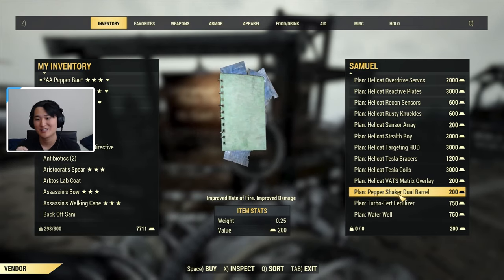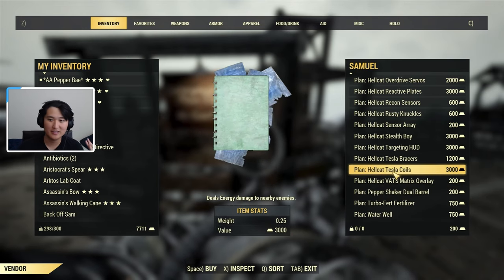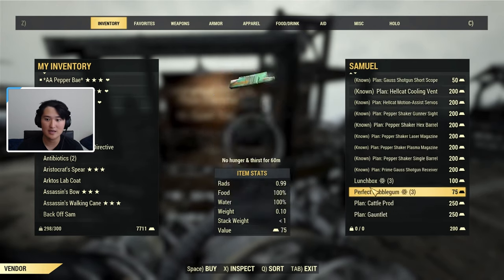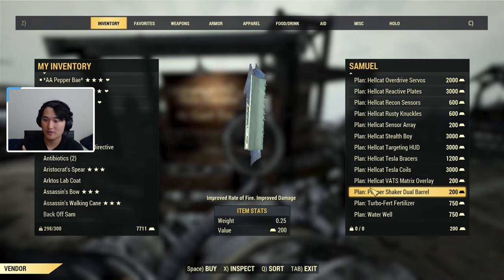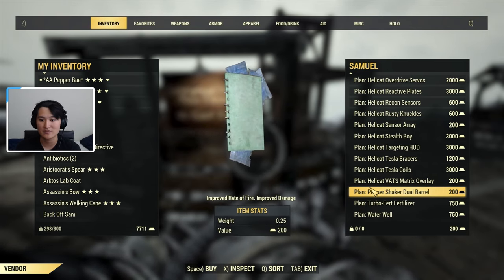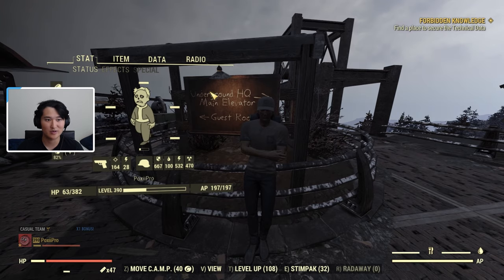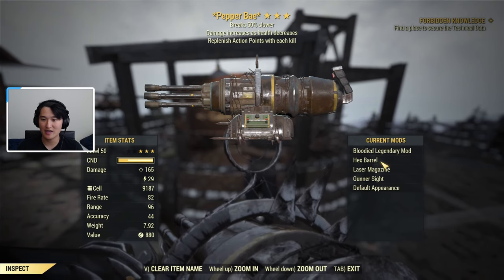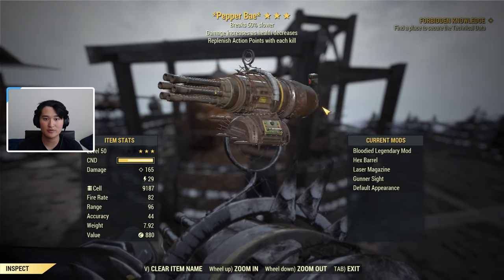Let's talk about the best mods. There's a single barrel, a dual barrel, and a hex barrel. There's also a gunner's sight and two types of ammo — fusion cell and laser cartridges. The best setup for the Pepper Shaker in terms of DPS is fusion cell with the hex barrel, and you'll also want to put the gunner's sight on for accuracy. My current setup is hex barrel with the laser magazine and gunner's sight, which is pretty much the best mod setup for DPS.